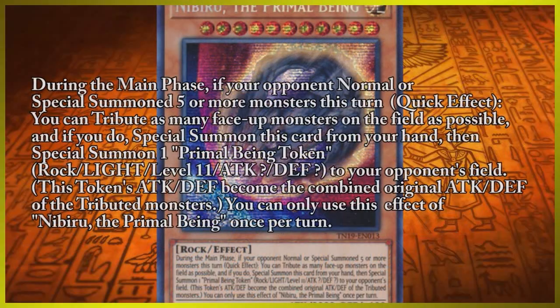Nibiru the Primal Being is a recently released handtrap that has already made an impact within the metagame. As the game has developed more throughout the years, so have combo decks and their ability to build what is commonly referred to as an unbreakable board. To combat that, Nibiru can stop these boards from ever happening by stopping key moments in the combo or even punishing those who invest too much in their board.